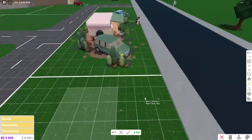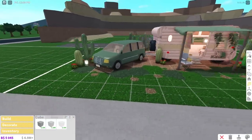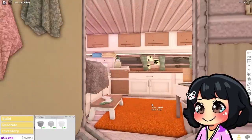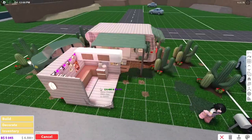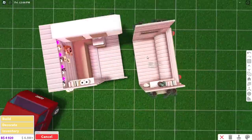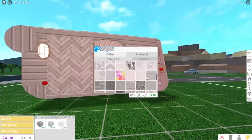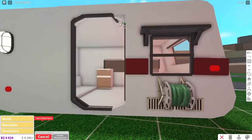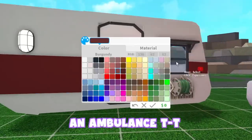After sectioning everything off, I remembered that I didn't make the caravan under one basic shape. That could only mean one thing — I had to copy it per section. This was a nuisance, and thinking about it makes me want to cry. Still, I did my very best to piece it all together. I had to redesign the outside to make it look distinct from the original, but that failed massively and now it just looks like an ambulance.